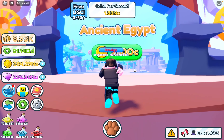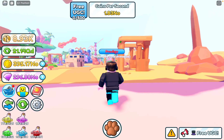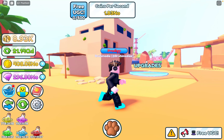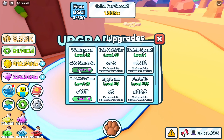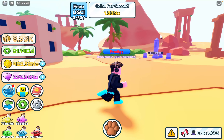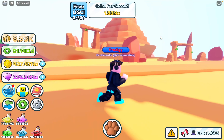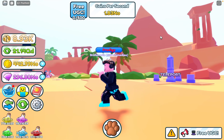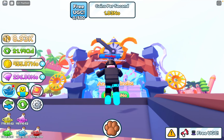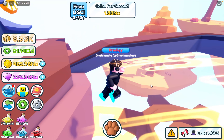All right, we got Ancient Egypt - let's buy for 250 OC, not a big deal, we are rich. We got two new eggs but we're not gonna open these since there are better worlds. Let's get new upgrades - actually, I'll save it for the best world since you can upgrade from there. This world is kind of simple, not gonna lie - there's not a lot to it. There's the pyramids and one building, but it's pretty cool.